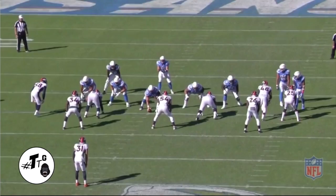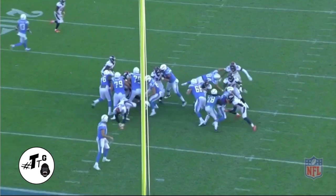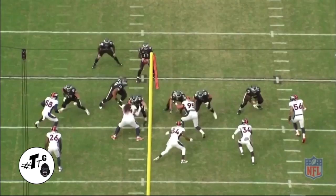20 shade, delay, C gap blitz. He does a good job with his initial pass rush to get the lineman to check down, and then he goes around him to get the quarterback pressure. 60 shade, 11 personnel, disguised unbalanced formation. The C gap is going to come open, so he has to feel it and be mindful of the backside pulling guard. He does a good job of wrong-arming to cause a disruption and make the runner come down.